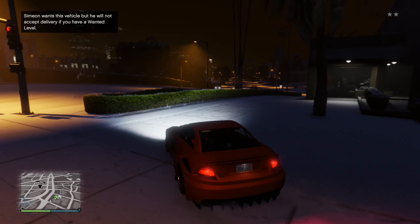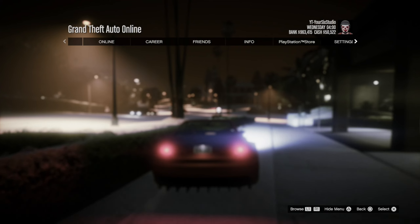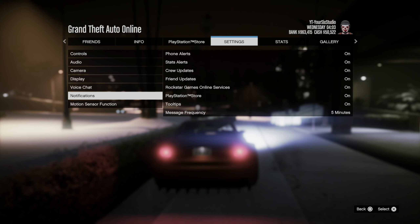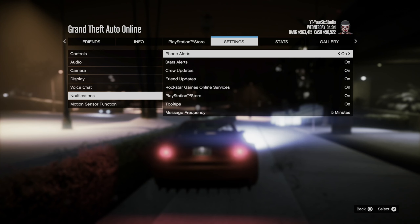So if I press options and I bring open this menu, I can go on over to the settings, and then I can go on down to where it says notifications right here. Then we have phone alerts.